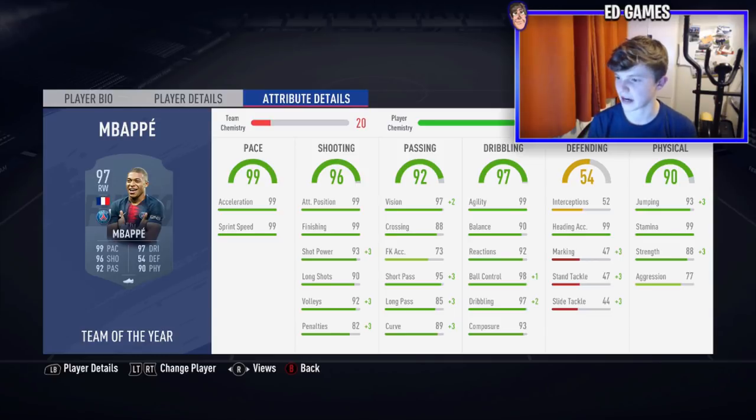His agility, stamina, and other stats are great. There's also 98 ball control. With chemistry styles, short passing goes to 98, dribbling goes to 99, and ball control goes to 99. His shot power and long shots are brilliant, and with 89 curve his timed finesse shots literally go in every time. Cut in onto his right or left foot, hold RB and tap B — or R1 and tap circle — then tap again, and it goes in.